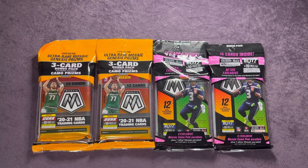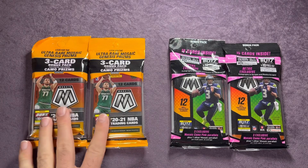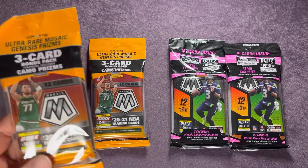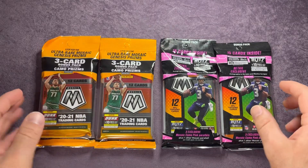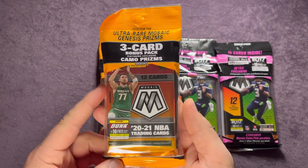Welcome back everyone to another Friday Night Fights episode here on Northwest Rips. Today we're going to have Mosaic Basketball cello packs up against Mosaic Football cello packs. Let me know down in the comments which sport wins this battle — basketball or football. These ones came from Rite Aid locally and these I picked up online from Target's website. Each of them have 15 cards total — a 12-card pack and a three-card bonus camo prism pack. Obviously looking for those Genesis cards; have yet to pull one out of a fair share of Mosaic.